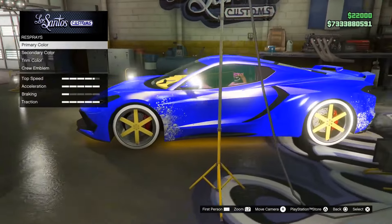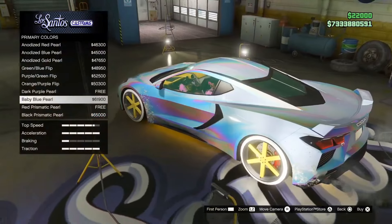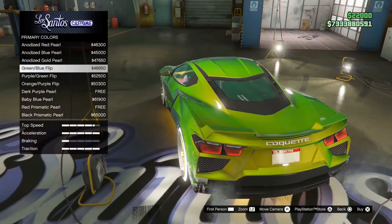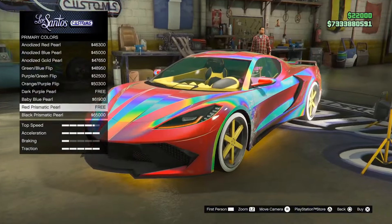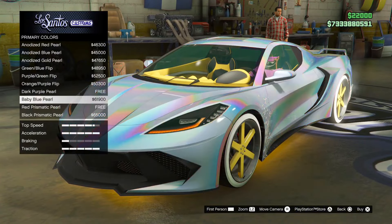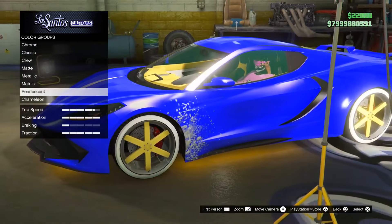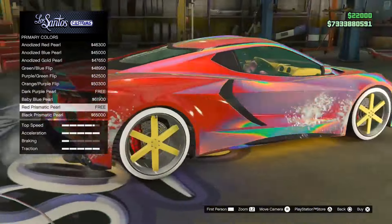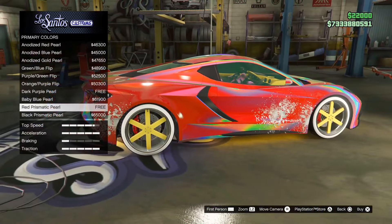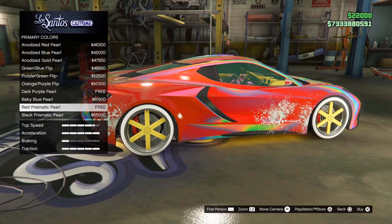This is for new gen consoles only. On the new gen version of GTA, go to LS Customs, go to colors, and you will see the chameleon option is available. These are all the chameleon colors right here — they are essentially modded colors exclusive to new gen, and they are a 4D-looking, very cool paint job that you guys can purchase.